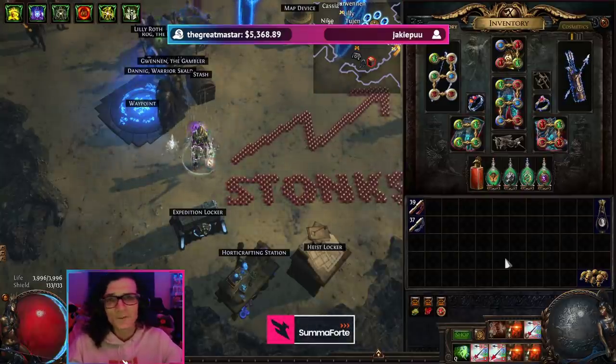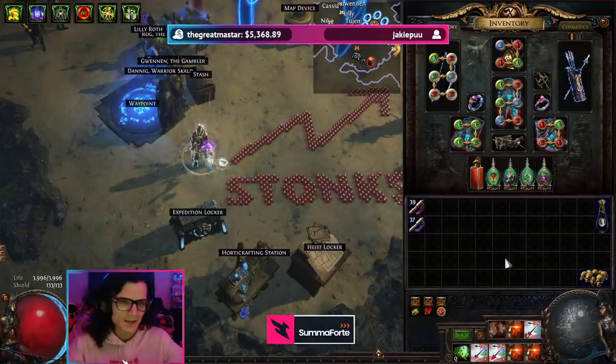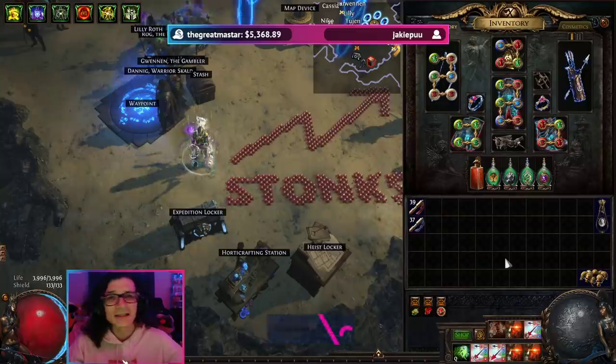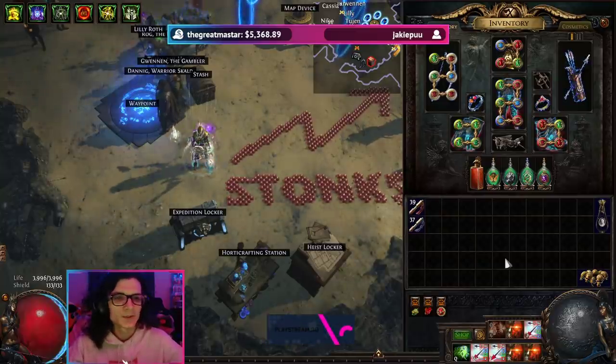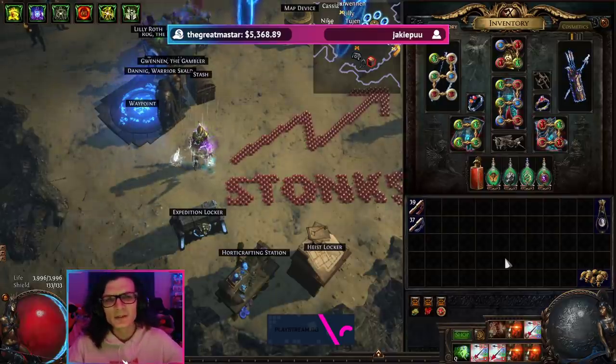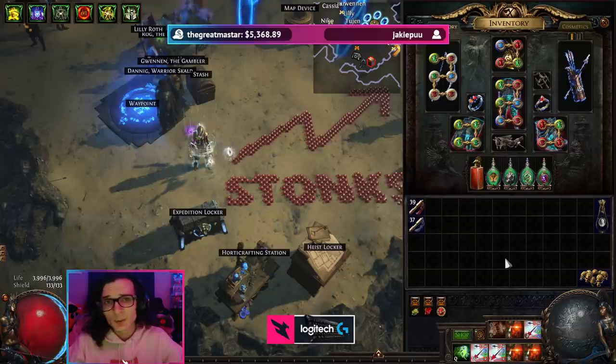A lot of people were like, yeah, of course if you have Mageblood and a few mirrors worth of investment the build is going to walk all over the content. And while I don't necessarily believe that's true, there are definitely builds which would cost significantly more and would be able to do nothing like what this build can do, either in terms of damage, survivability, or speed.